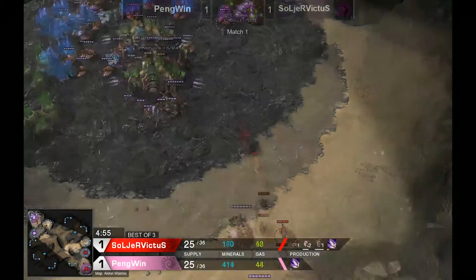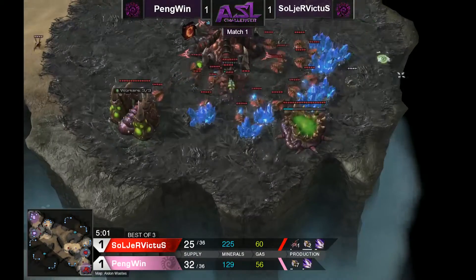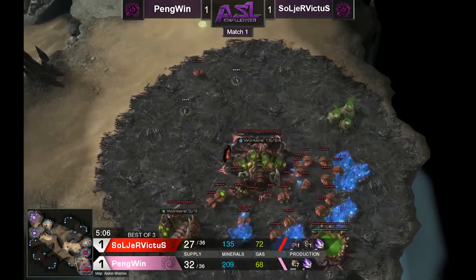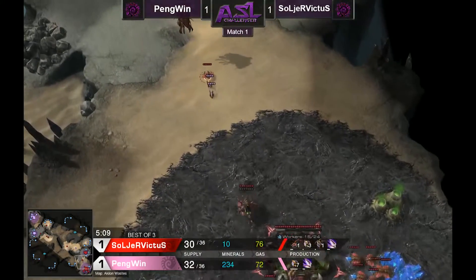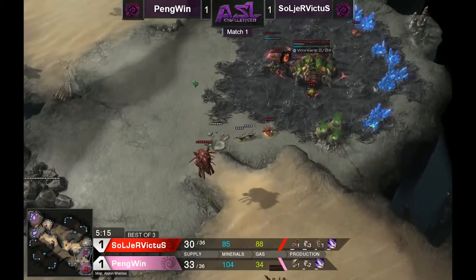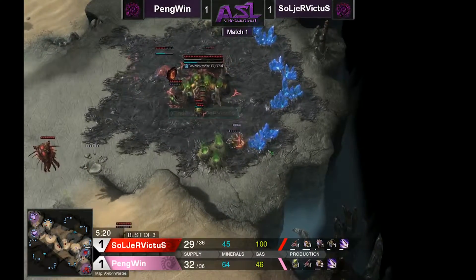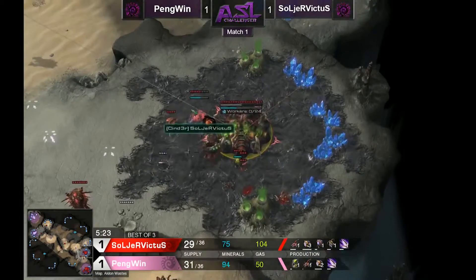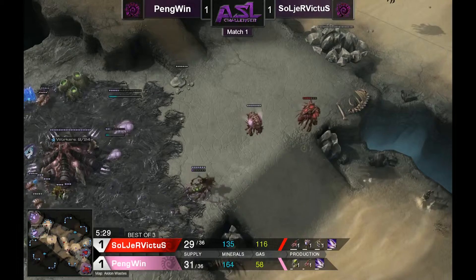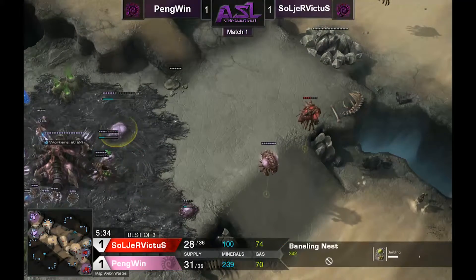Both players have actually gotten lings into their opponent's main, and neither got really much damage done. Solus Soldier Victus is losing one ling to Penguin's queen. These lings shouldn't be able to get a drone — I always assume slow lings are much more dangerous because I'm used to lings with speed. Oh, they are going to get a drone — that's nice! Any time you get a drone it's good, especially if you're just trading one ling for one drone — that's of course a great pickup in the early game.